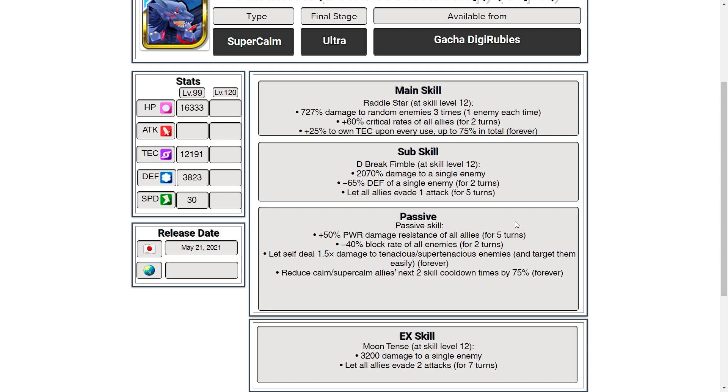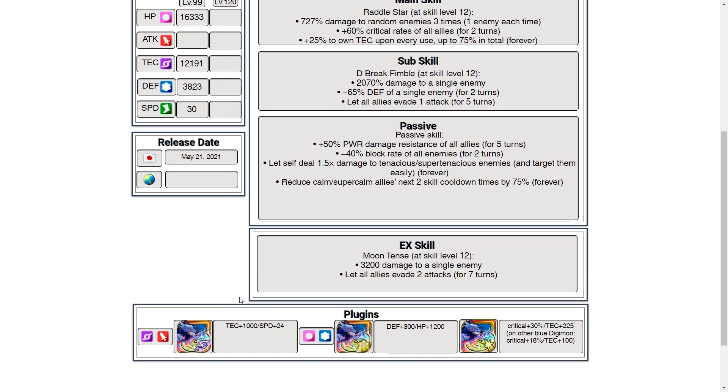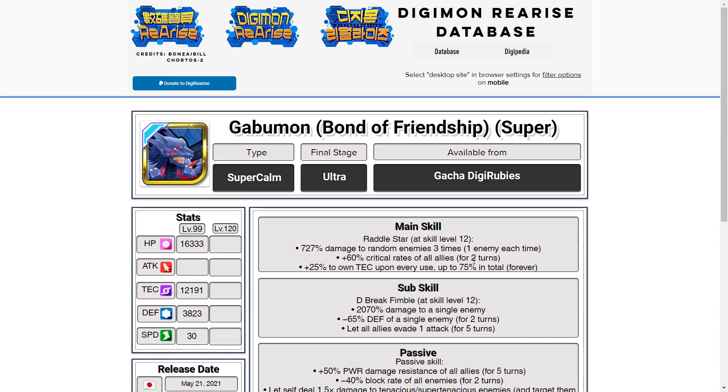His passive is the exact opposite of Agumon's — this is power damage resistance, minus block rate instead of plus block rate, extra damage to yellow again, and cooldown reduction for himself and all calm or super calm allies. That cooldown reduction is quite good, and yellow kill is always good. For plugins, he's got speed, which is great, HP, which is great, and critical plus tech with the special plugins — really cool as well.